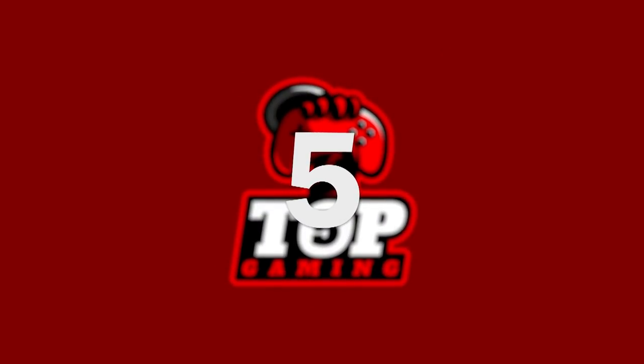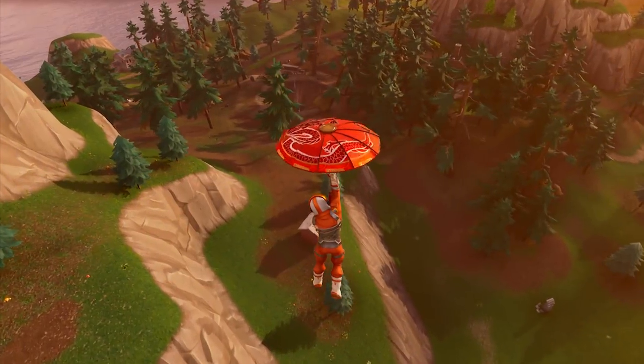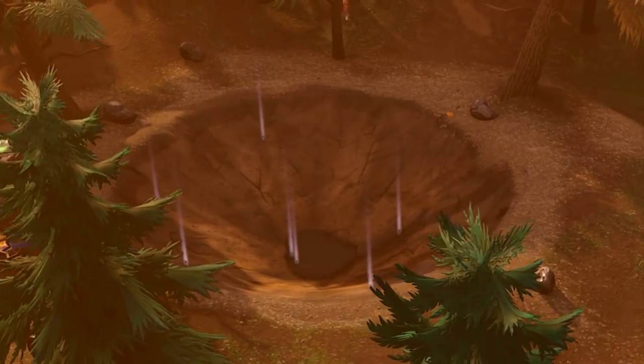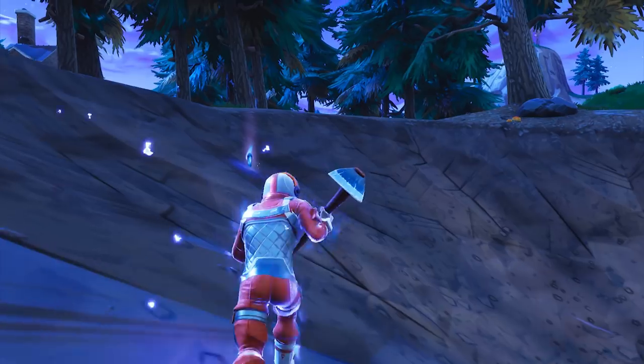Number 5: Mini Crater at Snobby Shores. Snobby Shores is a pretty underrated area to go. There are a whole bunch of houses with a whole bunch of loot chests in the area, and recently one of those mini craters has appeared there to make it an even better drop location. Again, there are three chest spawn locations and some shards that you can pick up to bounce really high.